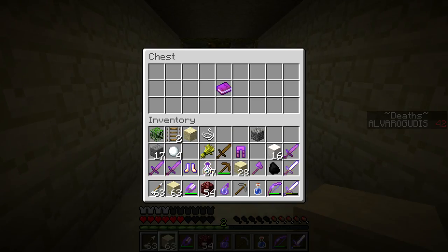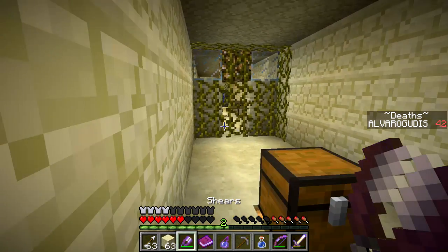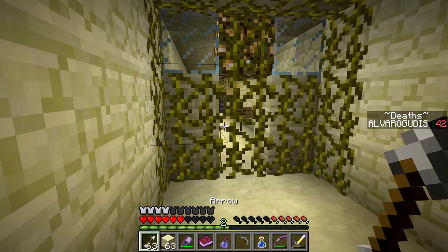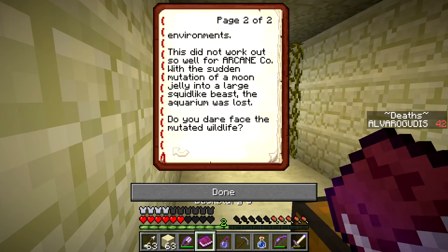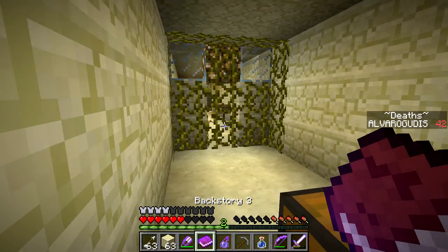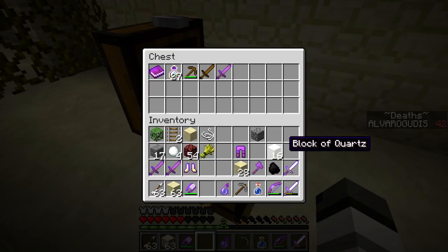So this is a yellow core, and we have Backstory 3. Oh, it's not Story 3 — interesting, I thought they were Story. This arcade was built by Arcane Company to study the aquatic animals of the intersection. It sounds quite reasonable, but in reality it was inhuman. The animals were treated with wacky chemicals and placed in very unnatural environments. This did not work out too well for Arcane Company. With a sudden mutation of a moon jelly into a large squid-like beast, the aquarium was lost. Do you dare face the mutated wildlife? I'd really prefer not to, but that's kind of the point of the map. So let's put all of my good stuff and some of the bad stuff in this chest, along with the backstory, so we don't lose it all when we die.